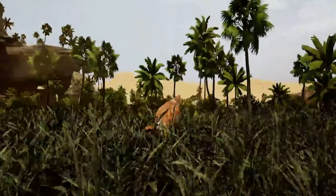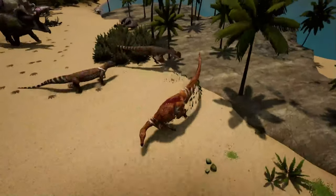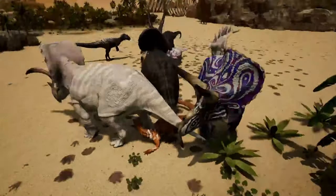This is Tenontosaurus, a plant-eating dinosaur that grew up to 23 feet in length and weighed over a ton. Tenontosaurus is known for its large, long tail that was thought to be used for balance and to help defend itself from predators.